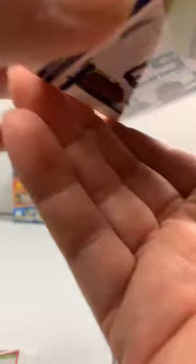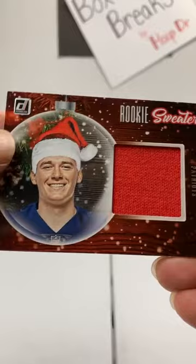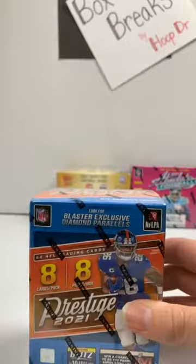Darius Leonard, the rated rookie — Peyton Turner, Saints. And the sweater — oh boy, oh we did well! We did awfully well with our rookie sweater. We did Mac Jones, New England Patriots! All right, that's pretty good right there. Good break going — we still got a Prestige Blaster, Gold Matt Mega, and Absolute Mega to go. We'll be looking for diamond parallels. I've pulled mems, numbered, and autographs out of these blasters. Should be one shiny insert — I wish it would be a Season's Greeting.